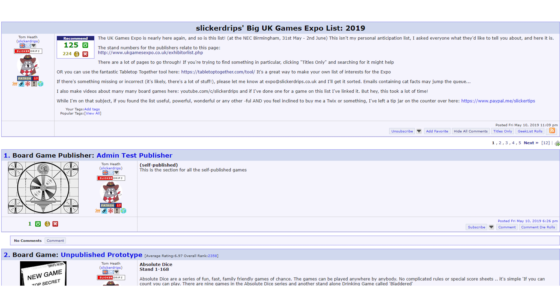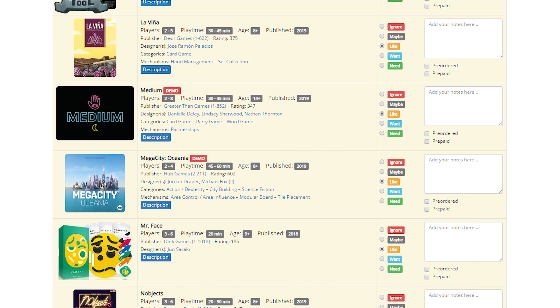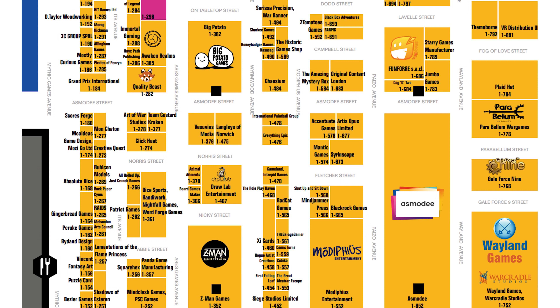I'd highly recommend checking out the Expo Geek List from Slicker Drips that lists what games are going to be there, the Tabletop Together tool that helps you create your wishlists, and the Offline Gamer annotated hall map which shows you where all the publishers' stands are. There's links to those below. I've put booth numbers on the screen and there's BoardGameGeek links in the description if you want to find out more about them.